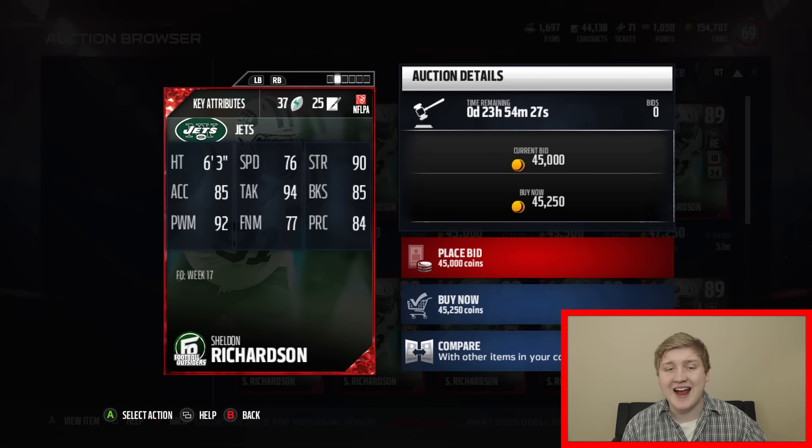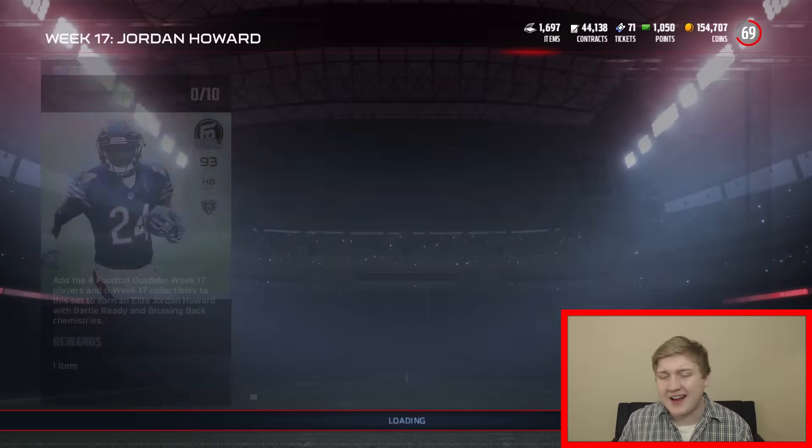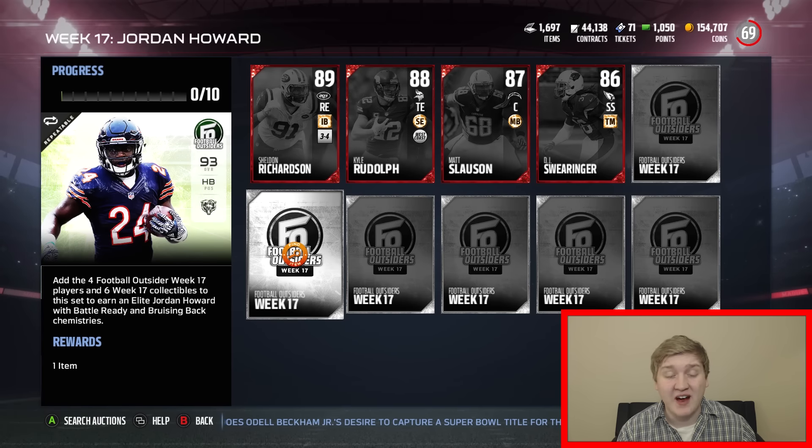Sheldon Richardson has 76 speed with 90 strength, 94 tackle, 85 block shedding, and also 92 power move which is pretty good. Again not the best card, but it is pretty nice. This set is pretty expensive to do - he was selling for like 435K-ish on the auction house, so it is a little more expensive.